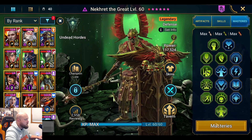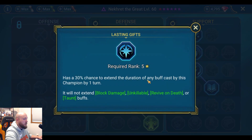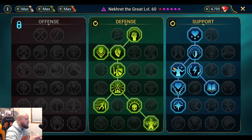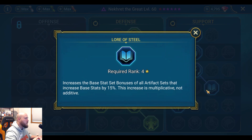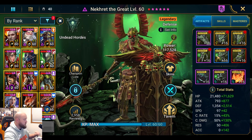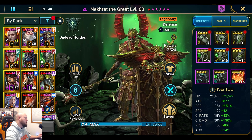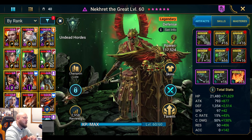For masteries, Nekhret needs high resistance. Personally I'd make him a little slow — he's like the prototype UDK. I brought mine to Unshakable, then Lasting Gifts to get extra turns on his buffs, and Lore of Steel is great for getting extra percentages out of base stats from artifacts. I think I can push this and give my Nekhret even more stone skin.